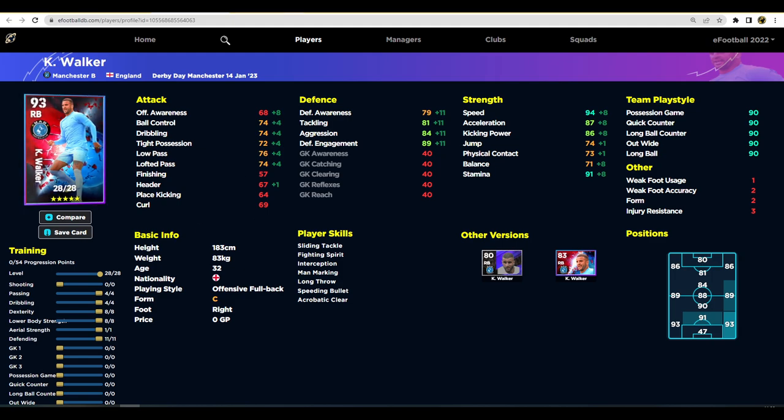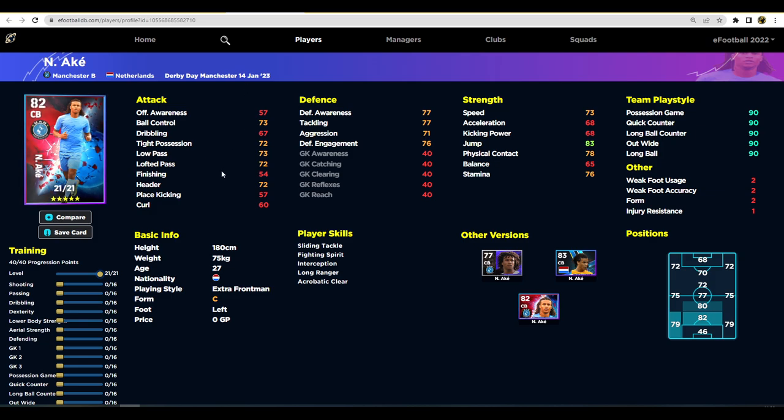Walker looks insane — whether he'll challenge Cancelo, Kimmich, or Trent is debatable, but that's his best version for a solid defensively-engaged right back with pace to deal with any player in the game. Moving to Ake — his stats won't go that high even maxed out. With 16 progression points into defending, aggression won't get past 90, reaching 87. I'd put him at 87 defensive awareness and 87 tackling, eight points into lower body strength, speed up to 80, stamina up to 83, and a couple more into dexterity and passing and dribbling for ball control.